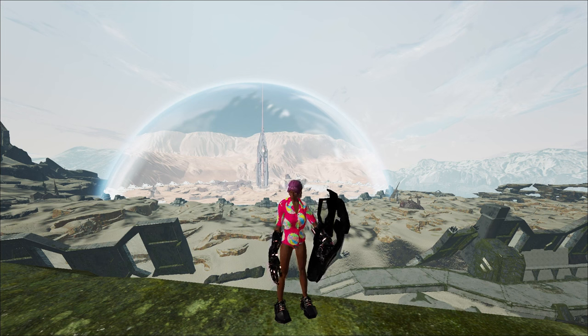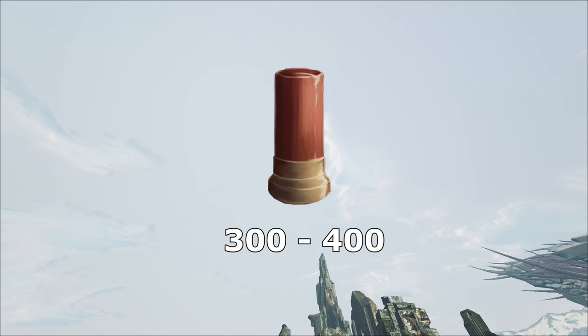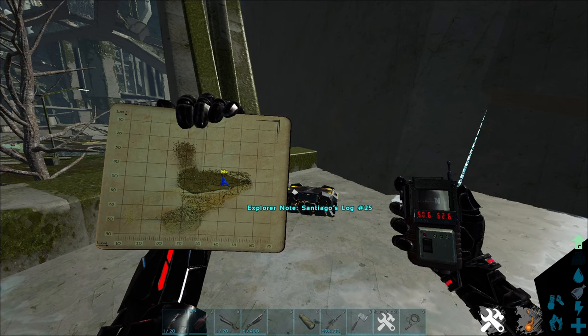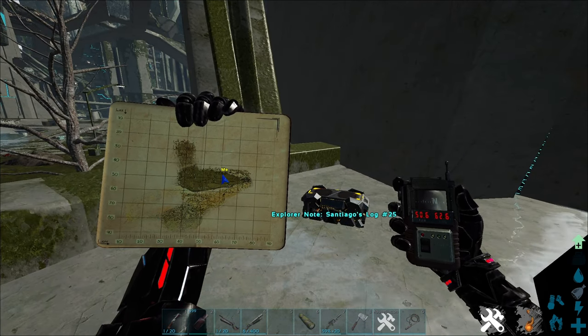With this method you're gonna need some requirements. First thing first, you need a pump shotgun — about 300 to 400 shells, but it depends on the server rate. After getting the shotgun and shells, you need to come to Extinction and grab a few notes. Here's the first note at 50/62 on the map.